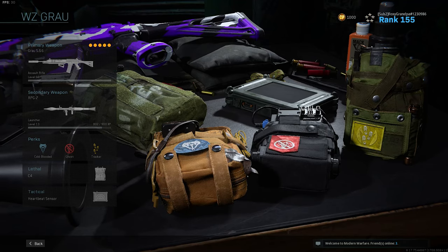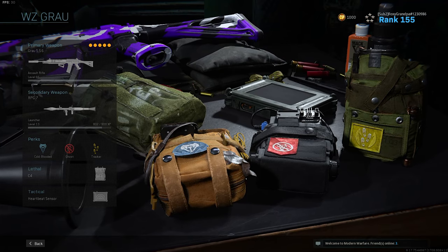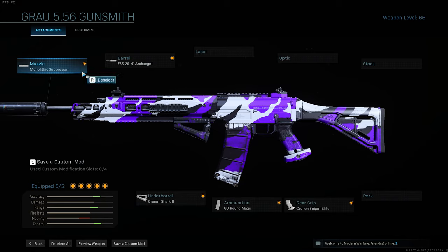YouTube, how the fuck you doing? Foxy Grubber coming to you guys here with a brand new video. Today we're going to be using the GRR 556 in Call of Duty Warzone. Here's my class setup: cold-blooded, ghost, tracker, C4, heartbeat sensor, RPG — you got to use the RPG with this class. The attachments are the monolithic suppressor, FSS 26-4 Archangel barrel, Cronin Shark 2 underbarrel, 60-round mags, and the Cronin sniper elite rear grip. I hope you guys enjoy these gameplays — we didn't win any but we got close, got a good amount of kills, and this is just showing you the gun shreds. Let's go, bros!